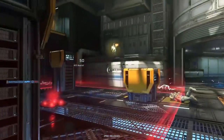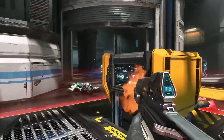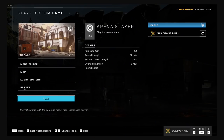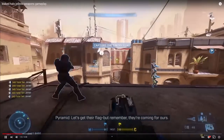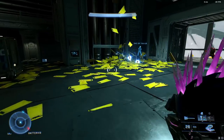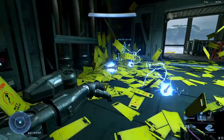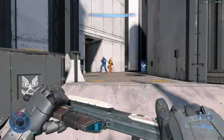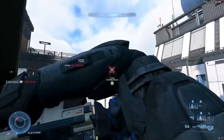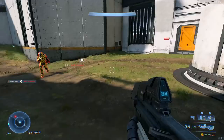Day zero of the Halo Infinite flight has come and gone, and there are some really interesting things the community has found. People found a way to hack into custom games and play around with some weapons that are in the game but not supposed to be in the flight. There are some insane glitches, and BXB is back in Halo Infinite but more overpowered than ever before.